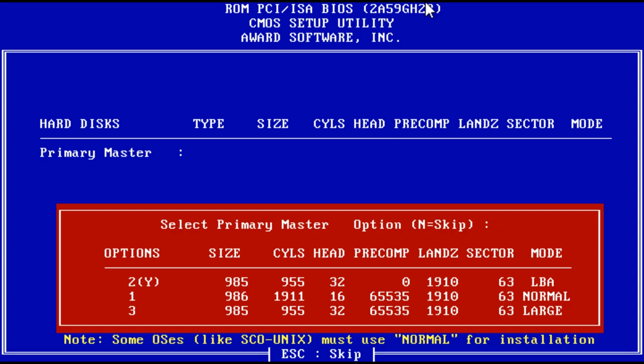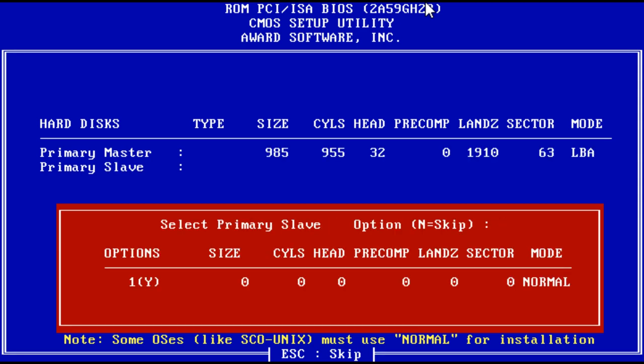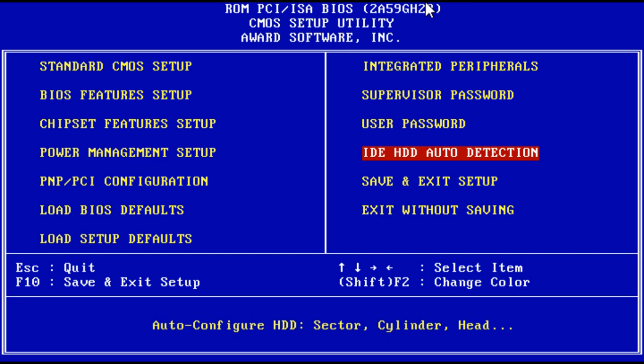First things first, let's make sure we get the right disk set up. We've got the main drive, the master drive, and that's all we have. I don't think I need to change anything else, which is a good sign, so we can save and reboot.